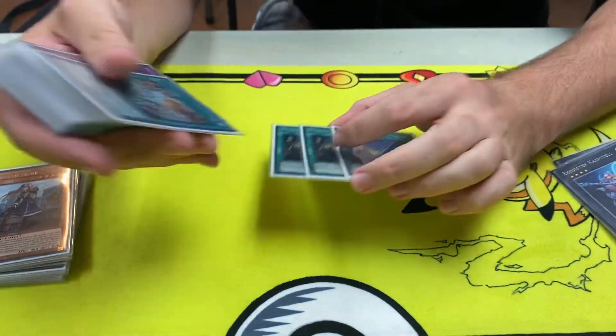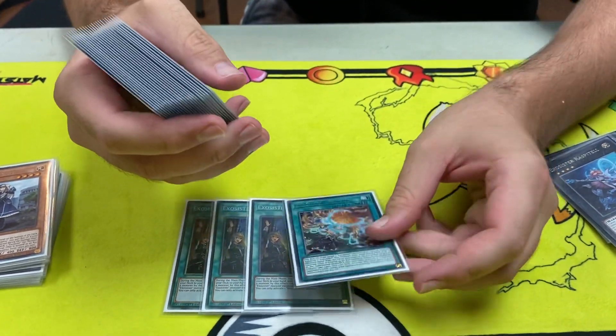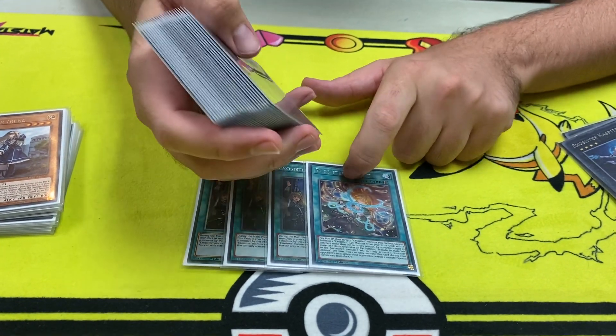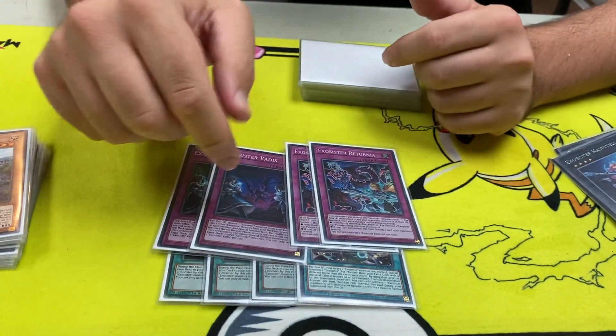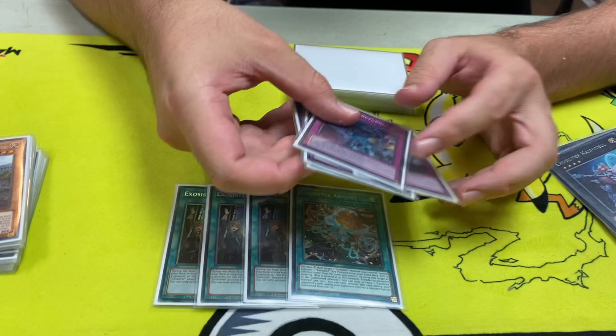And then we've got 3 Rotor — that card's really good. 1 Armant, which I'm probably going to cut; I don't like it. Then 2 Vadis and 2 Returning Out. I was previously playing 3 of that so I cut it down to 2.